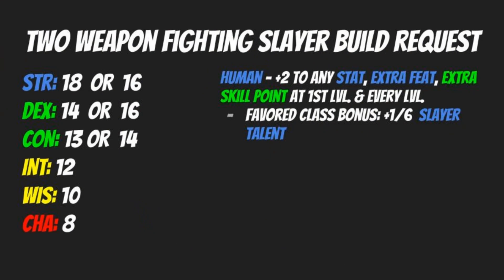To begin with, our stats are going to stay largely the same as our other Slayer build: 18 Strength, 14 Dex, 13 Constitution, 12, 10, and 8 for Intelligence, Wisdom, and Charisma respectively. However, if you're working with a lower point buy, going with Strength 16, Dex 16, and Con 14 can also be very viable.